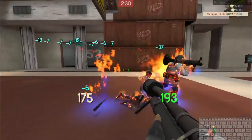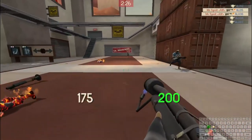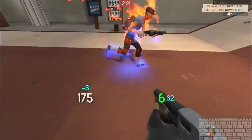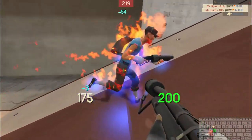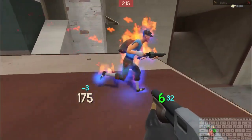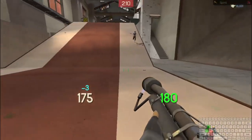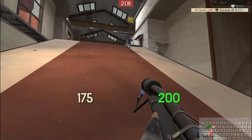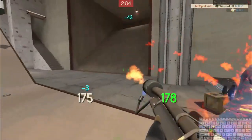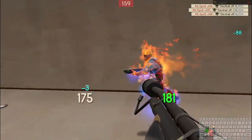Your flamethrower will also catch cloaked spies and disguised spies. The enemy team will always have a glow around them when on fire — that team's color. As you can see, he glows blue. If he glows red and you are on red, he is a friendly — use mouse 2 to air blast him and put out that fire. If he glows blue, you can air blast him into a corner so he can't get to the health pack. Or you can just keep burning them until they die.